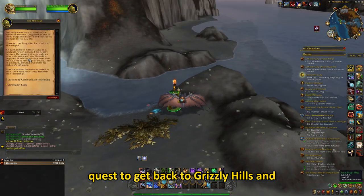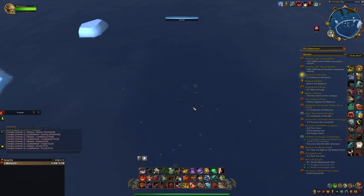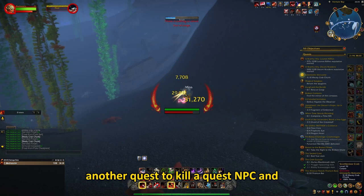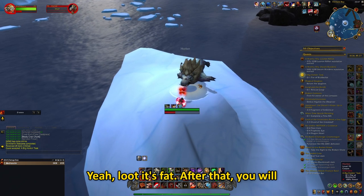After that, you will get another quest to get back to Grizzly Hills and collect some crabmeat. After you get 10 crabmeat, you will get another quest to kill a quest NPC and loot its fat. Yeah, loot its fat.